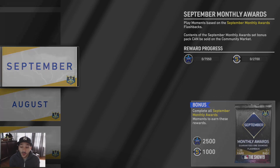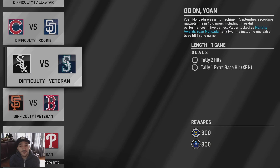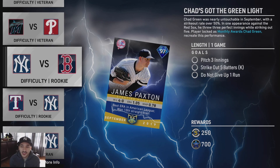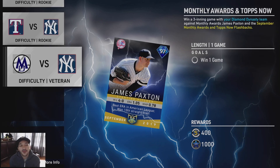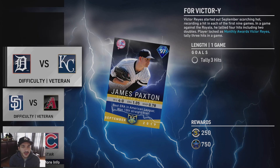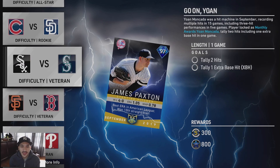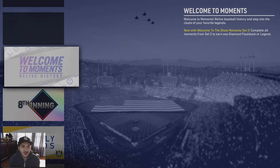Monthly awards moments: tally three hits, strike out nine batters, tally two hits and strike out 14 batters, tally two hits with an extra base hit, don't give up two runs, tally two hits with a home run, pitch three innings and strike out five batters, strike out 12 batters, and win a game. They're all on Veteran or Rookie — one's on All-Star — and none seem to be comeback games, so they all look fairly easy. You get a free monthly awards pack for completing them.